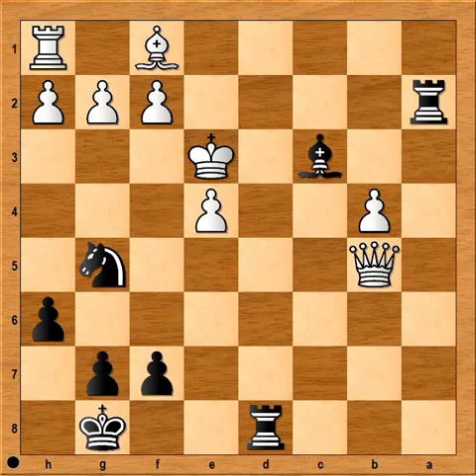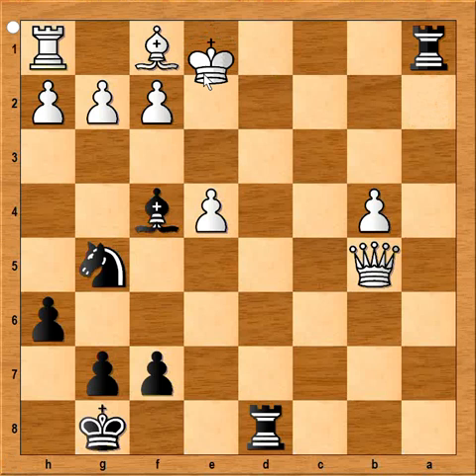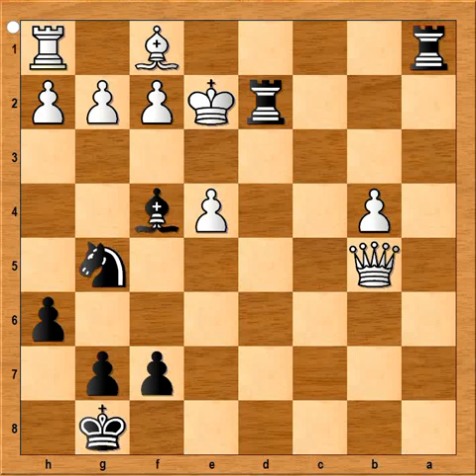The move is Bishop to d2 — check. White resigned in view of this continuation: King to e2, Bishop to f4, King to e1. And now there is checkmate in 2. Can you see it? Rook to a1 — check. King to e2. Rook to d2 — check. Mate. What a brilliant queen sacrifice, and what a brilliant attack! What do you think of this game? I hope that you enjoyed watching this video. I wish you good luck with your chess. Bye for now.